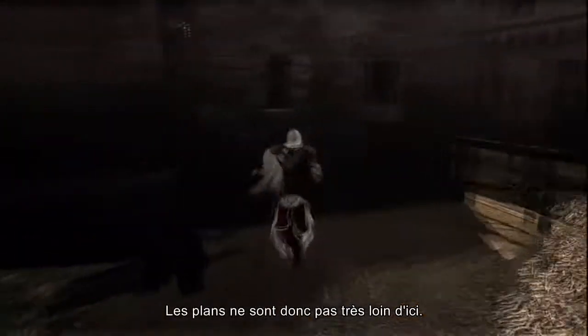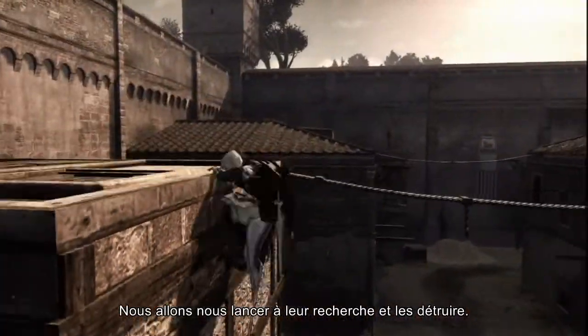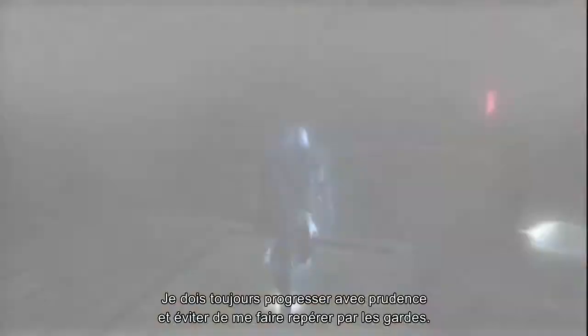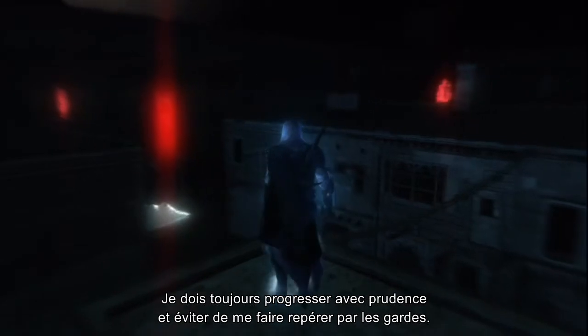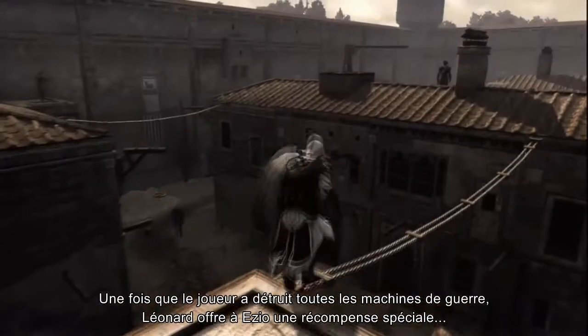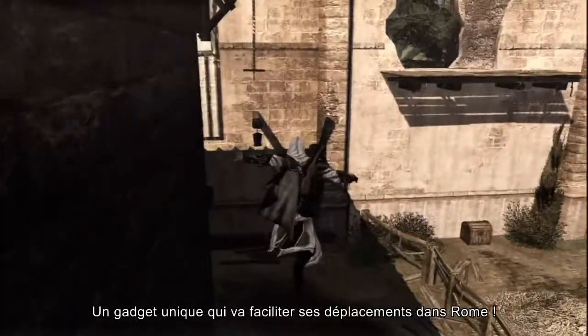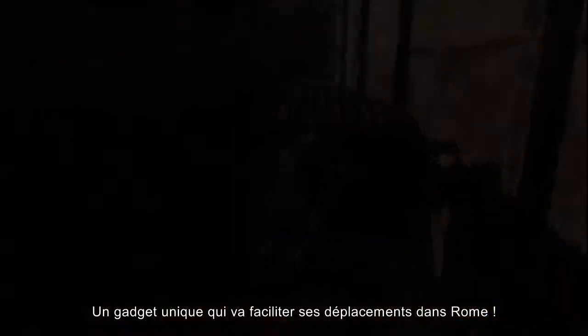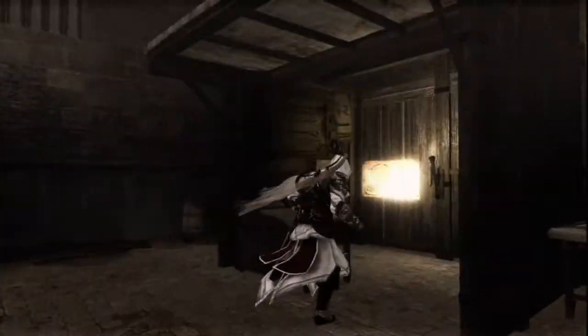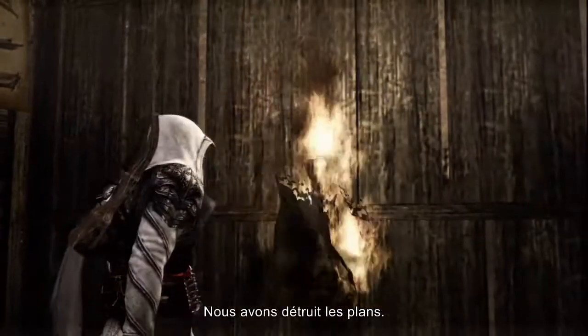So the blueprints are not far from here. Let's subtly make our way towards them and reduce them to ashes. I still need to be stealthy here and avoid getting spotted by any guards. The blueprints are destroyed.